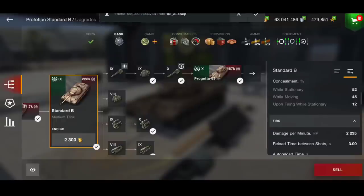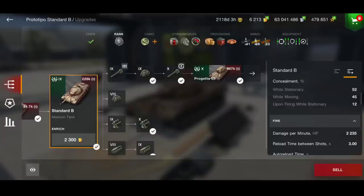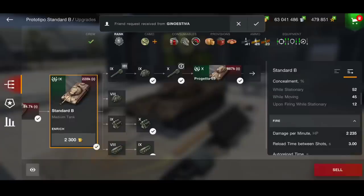So for a medium tank, that is not good DPM, but because it has the auto-reloading gun, it doesn't matter so much. With all auto-loaders, it all depends on the situation as to whether you should reload one shell, two shells, three shells, or whether you should fire one, two, three, or fire one, reload, fire, reload.